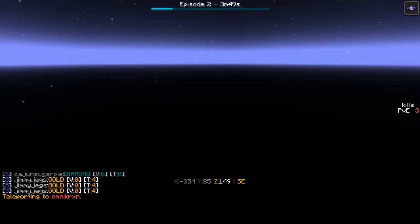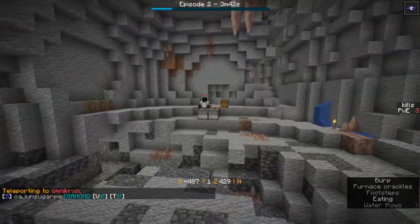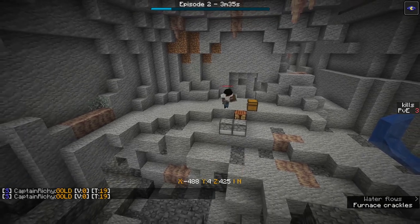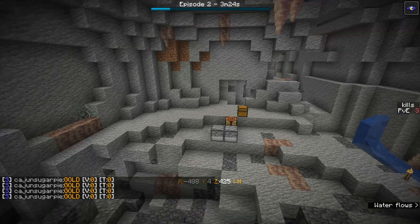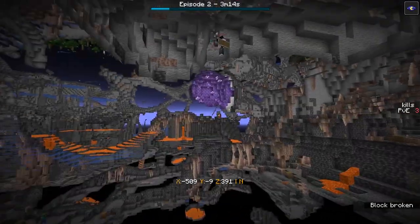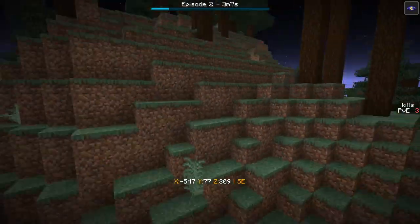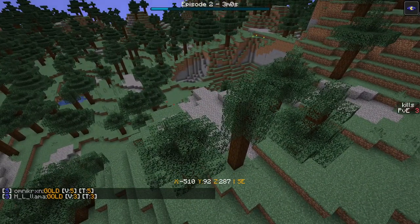There might be more diamonds in play than originally expected. The data tracks blocks correctly but can't track anything that happens below y=0. This is because the script was developed for previous versions of Minecraft — in 1.17 it wasn't made to handle the deep caves without data packs.